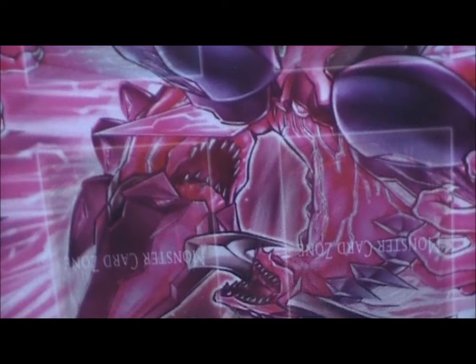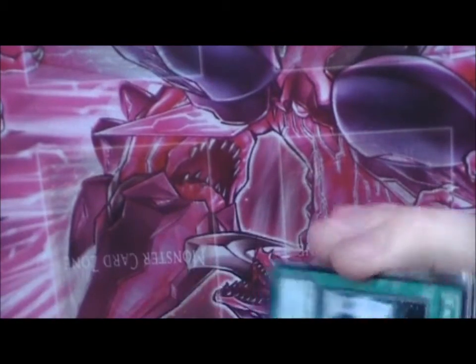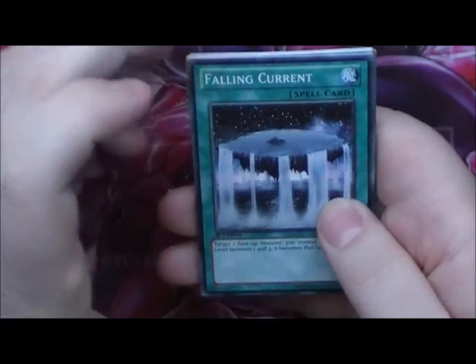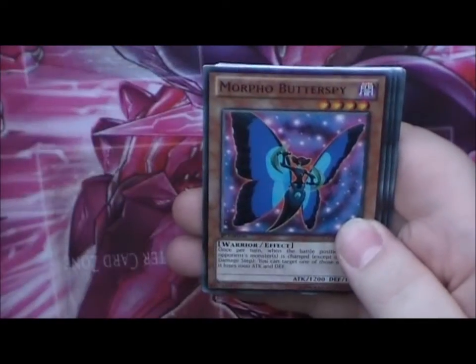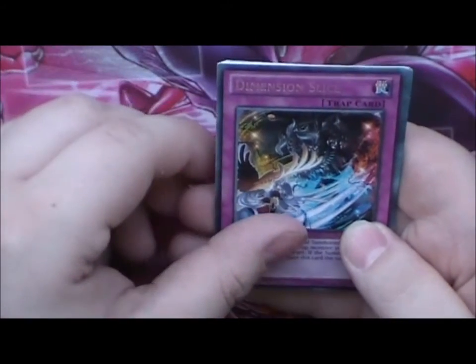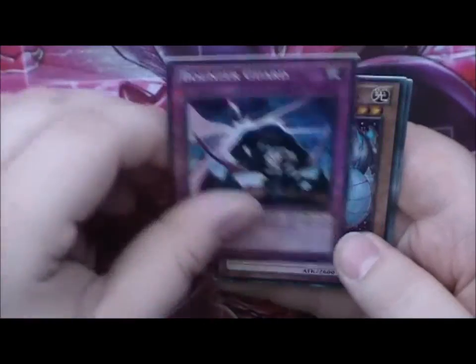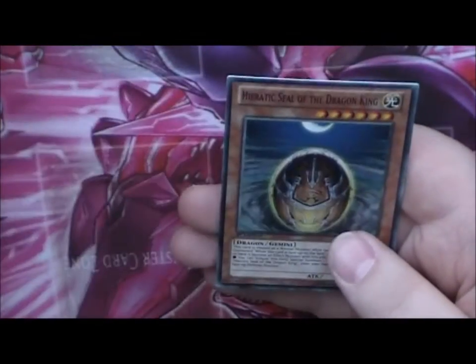On to the next pack. Falling Current, Watttail Dragon, Morph of Butterspy, Moly Poppulan, Dimension Slice, Heroic Dragon of Su, Banzar Guard, Light Drake Daedalus, and Heroic Seal of Dragon King.